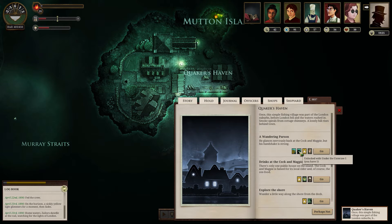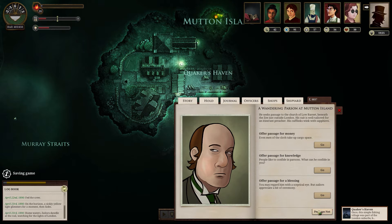Once this simple fishing village was part of the London suburbs before London fell and the waters rushed in. Smoke spirals from cottage chimneys. A lonely hill rises behind town. And a wandering parson — he glances nervously back at the cock and magpie, but his handshake is strong. You look trustworthy. He seeks passage to the Church of Low Barnett beneath the zee just outside London. His suit is well-tailored for an itinerant preacher. His cufflinks wink with sapphires. Offer a passage for knowledge — people like to confide in parsons.